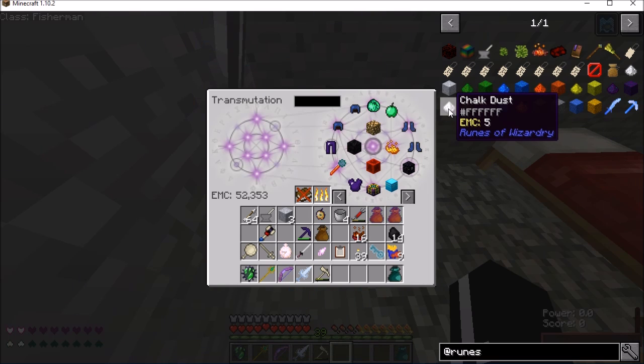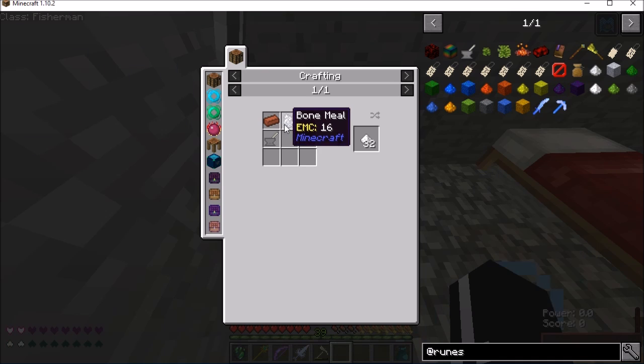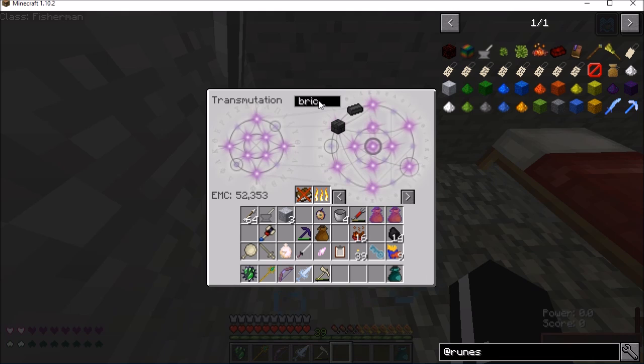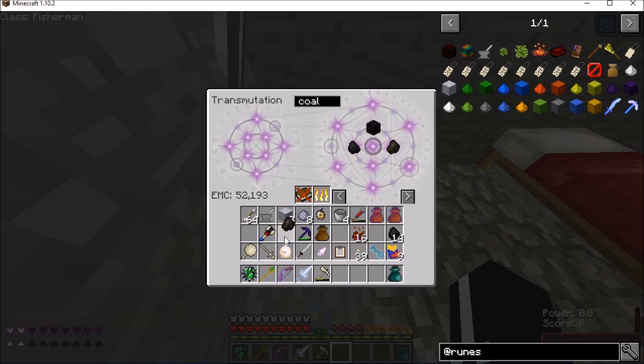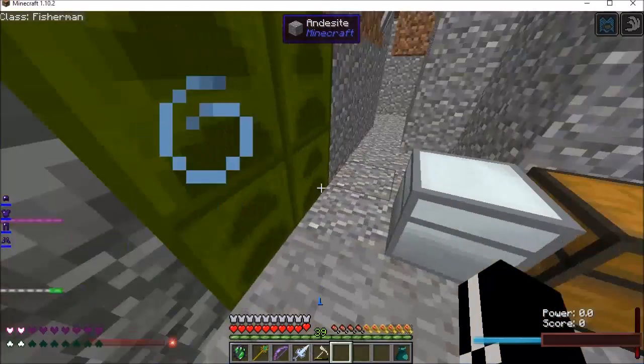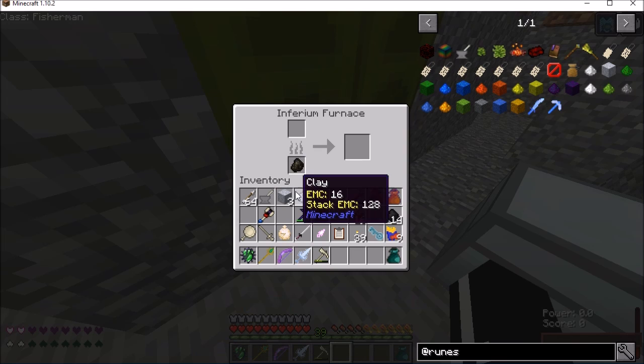Chalk dust — wait, chalk dust is different? Bone meal and a brick. Do I have a brick? Have I scanned a brick? No, I have not — oddly enough. Time to go old school. Might as well do eight of them like normal. And a piece of charcoal, which is actually cheaper than regular coal in Project E — so just keep that in mind. Apparently they value the real stuff more than the easy to get stuff.